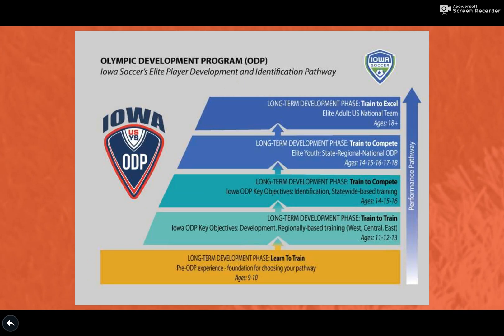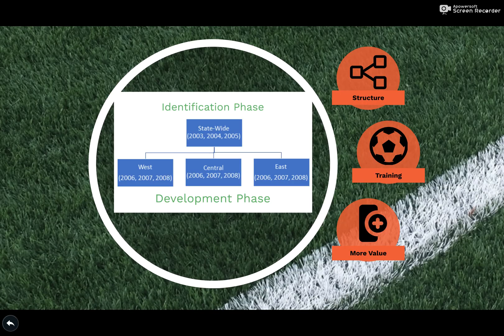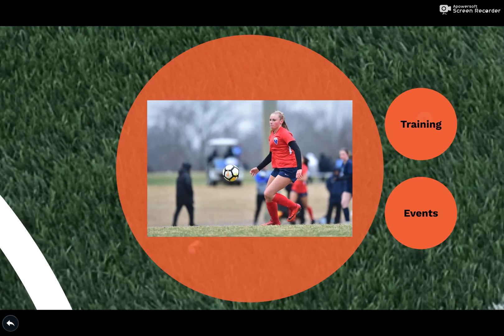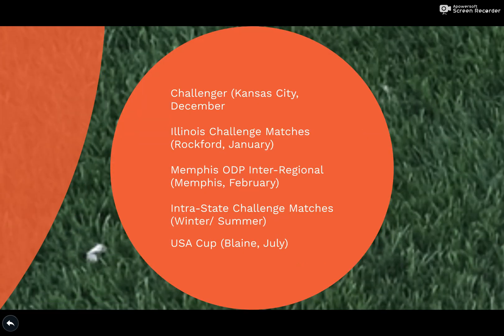The key objective within this phase is to provide as many development opportunities as possible. Development phase age groups are regionalized into West, Central, and East training pools to alleviate the logistical burden on families. Players will experience a minimum of 15 training contacts across the year, compete with one another at a number of events, and challenge matches will be organized between events. The highest performing players will be selected to represent Iowa regionally and nationally.